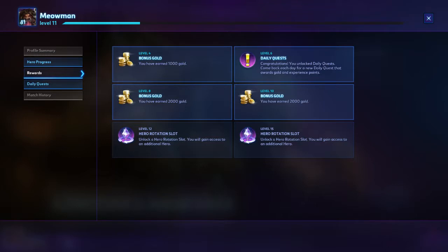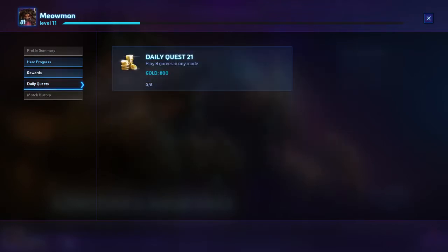Once your general account hits level 6, you'll get access to daily quests. They are more efficient, but you only get one quest a day and can only have a maximum of 3 at one time.